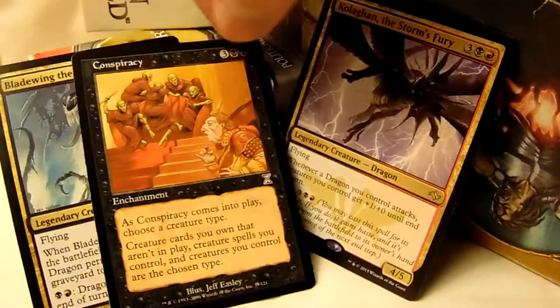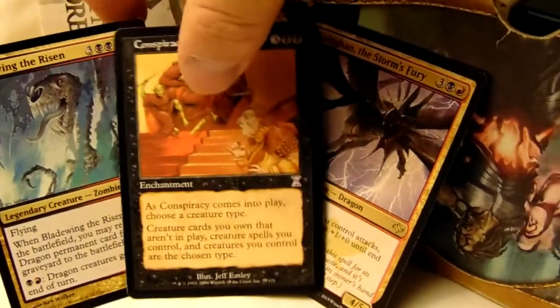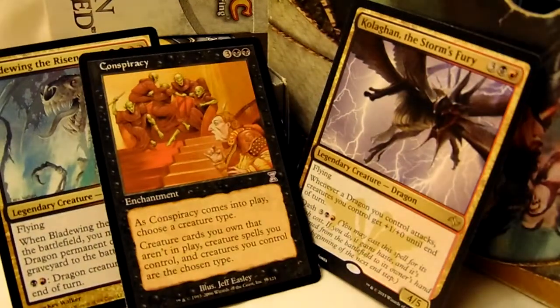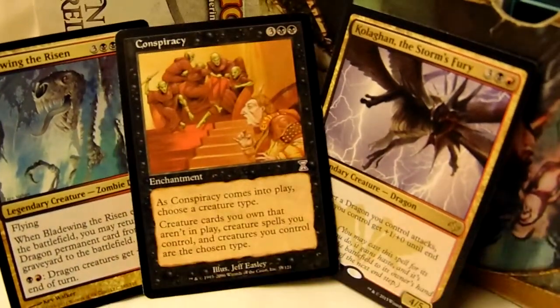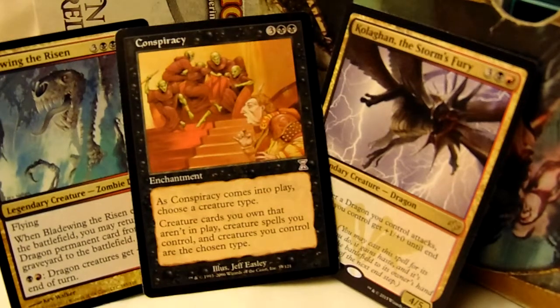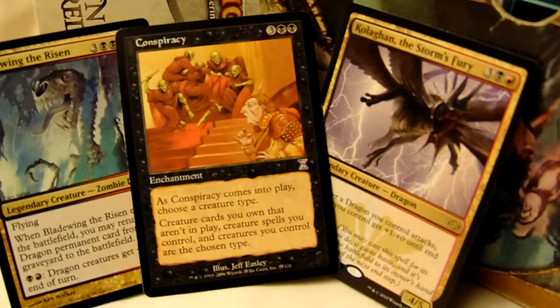Kolaghan works with dragons. With Conspiracy out, you get a free pass for everything. Anyone who knows how Kolaghan works will immediately take out Conspiracy, so you don't have a lot of time with it. If you drop it, you need to have the mana to immediately use it.